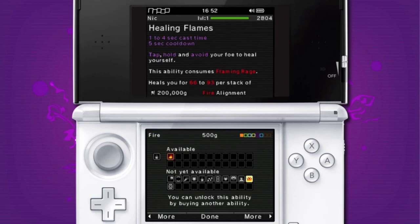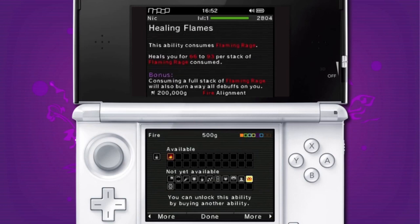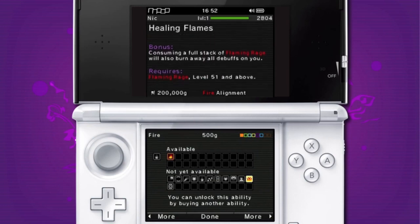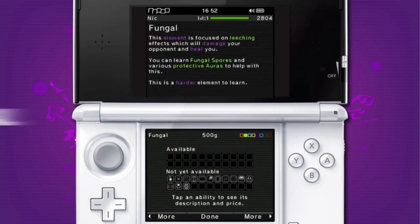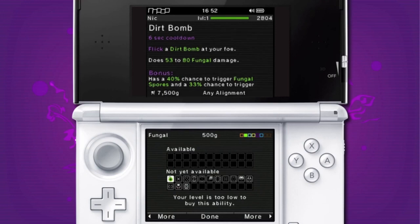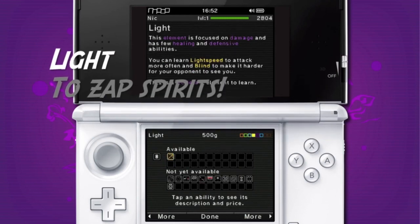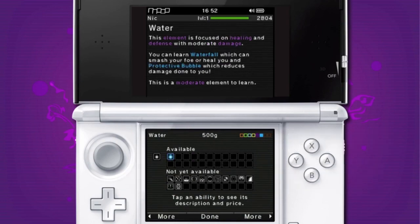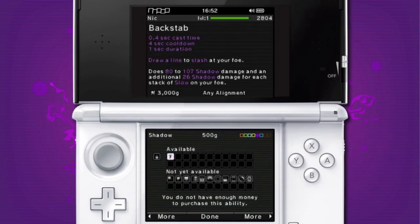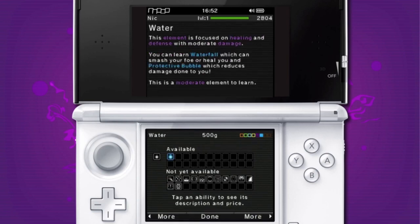There are much higher level abilities like Healing Flames — that costs 200,000 golders, requires me to have bought Flaming Rage, and I need to be level 51, so I'm going to have to work pretty hard to get there. Scrolling through to Fungal, there are no abilities available at the moment because I've already got the first ability and need to be level 11 to buy Dirt Bomb. There's one ability available each in Ice, Light, Shadow, and Water. Each of these starting abilities costs 3,000 golders, and I've only got 500, so we're going to have to wait a little bit.